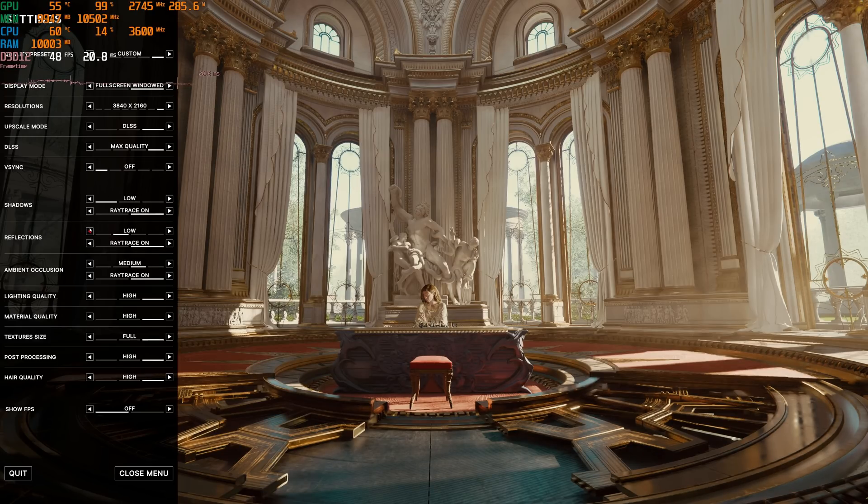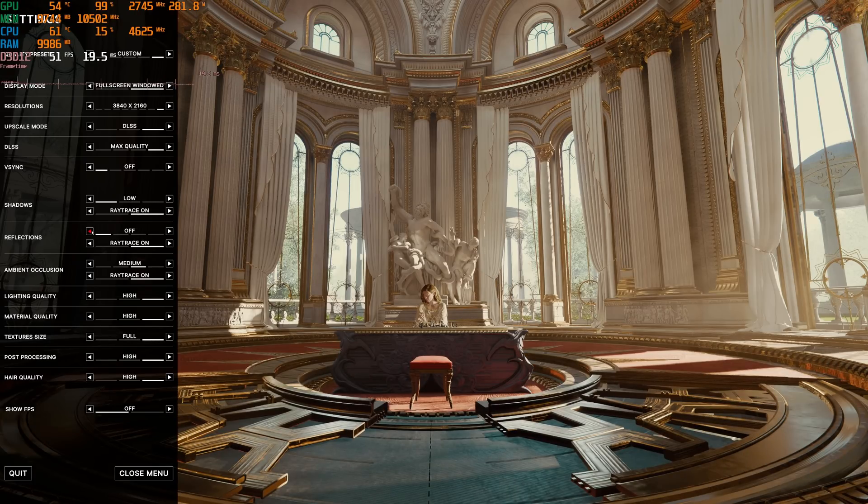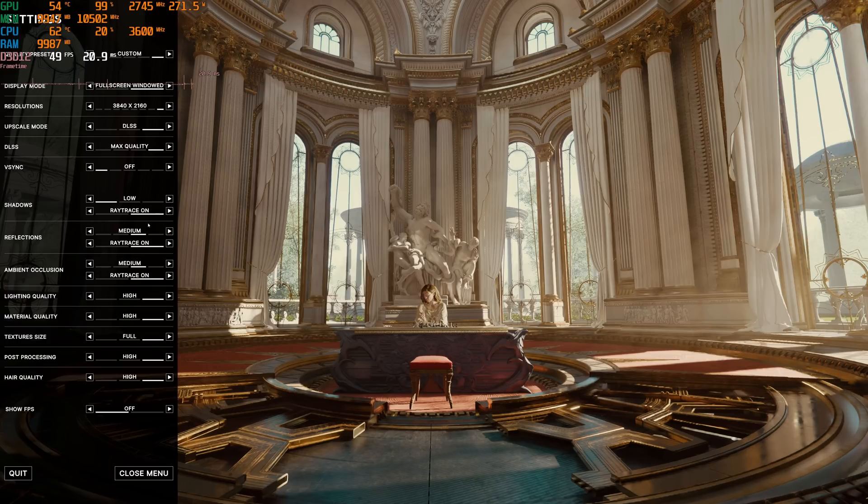Going down to the low reflections setting, I don't feel like I gained much performance over medium. Visual quality-wise, I do think I see a small difference in the corner. There is a visual difference between medium and low, but not much of a performance difference. Going completely off on ray-traced reflections gives only a small additional performance benefit, so medium seems to be the optimized setting for visual quality.